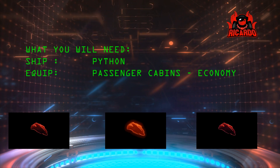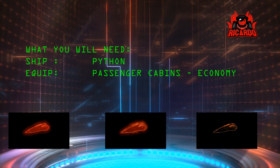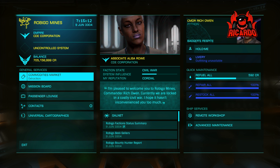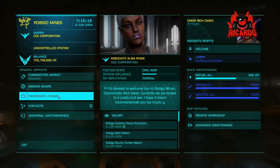For this I'm going to use the Python. I'm going to fill it full of passenger cabins, and these passenger cabins are going to be economy class. With all that being said, let's get ourselves over to Robigo and see what we can pick up.